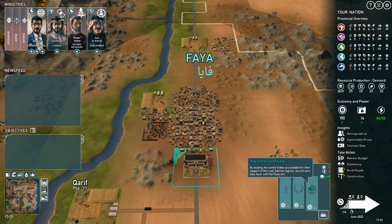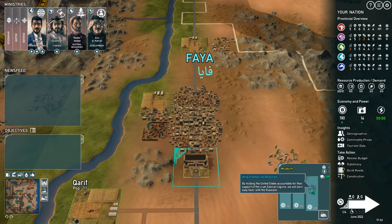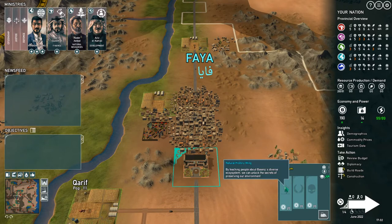There's also a Wing of American Atrocities — by holding the United States accountable for support of the cruel Salman regime, we'll earn easy favors with Russia. We're going to go with... actually, do we want to keep this open? I think let's work on the environment. Oh, we can actually change this later — that's pretty cool, I didn't realize that.